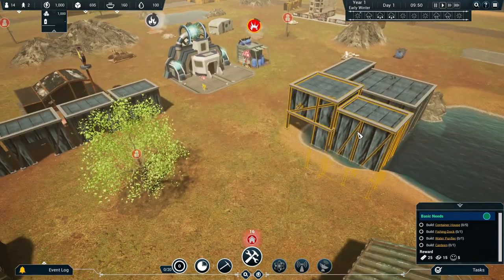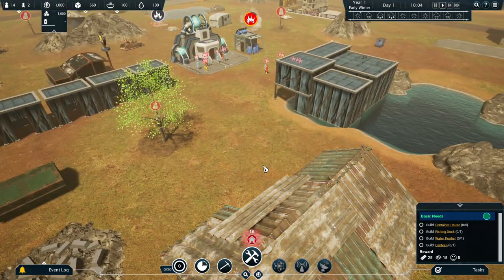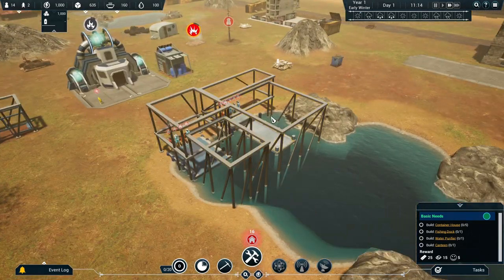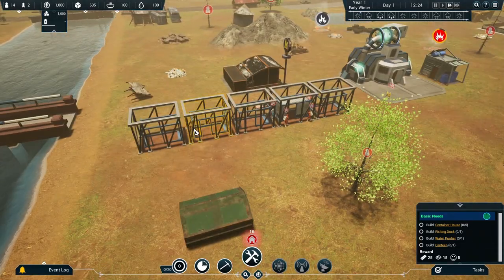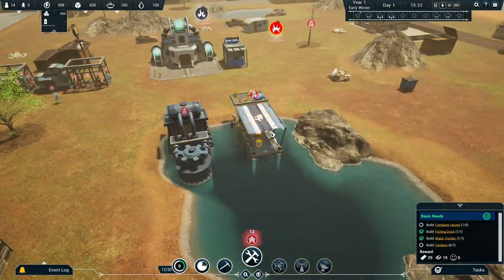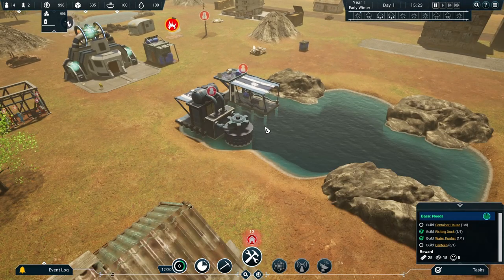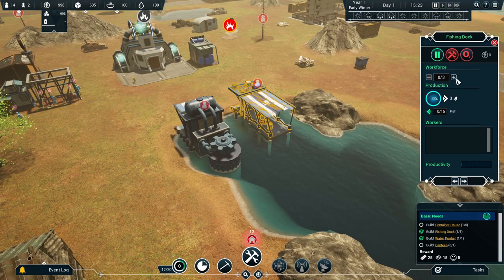Some of them are working on food, some on water. The fishing dock is looking good. Let's put time on super quick. The fishing dock and water purifier are complete. Let's pause for a second. We now need to tell people to work in here — we've only got 14 people and two children. We'll have one person doing a spot of fishing — Bridget's going to go and do some fishing. In the water purifier we'll have Artea the water purifying person.